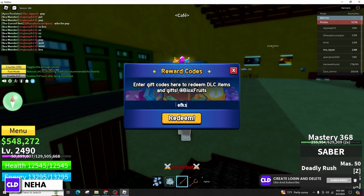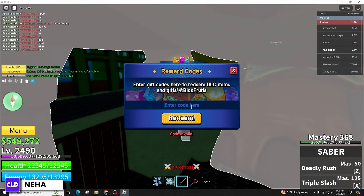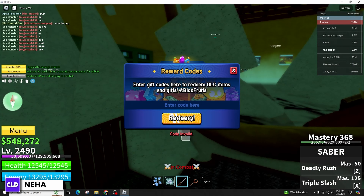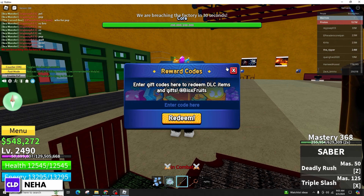Unfortunately, there is no workaround for expired codes. To ensure that the code works, double check for the correct spelling, special characters, and redeem it within the specified time frame. Once a code expires, it cannot be redeemed again.